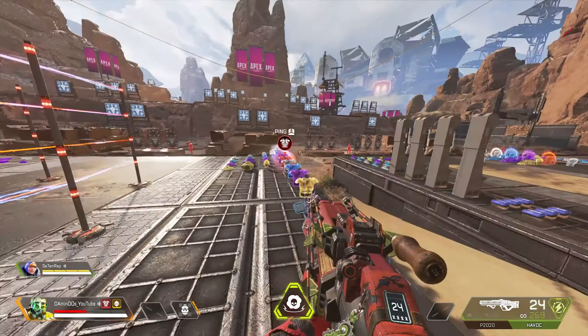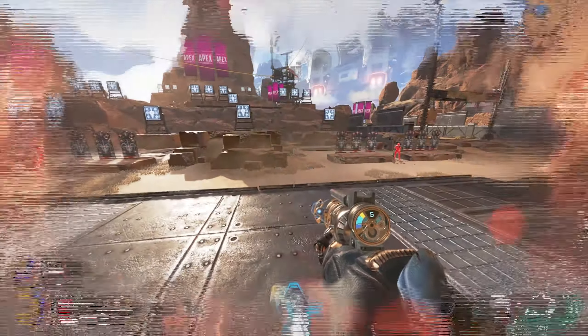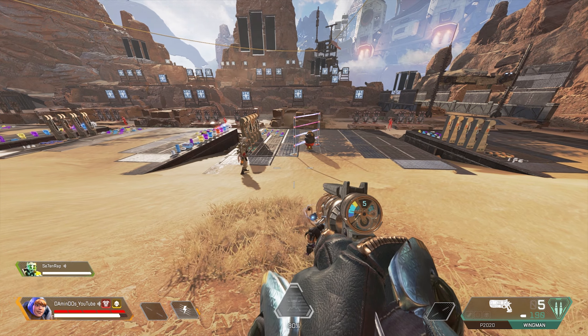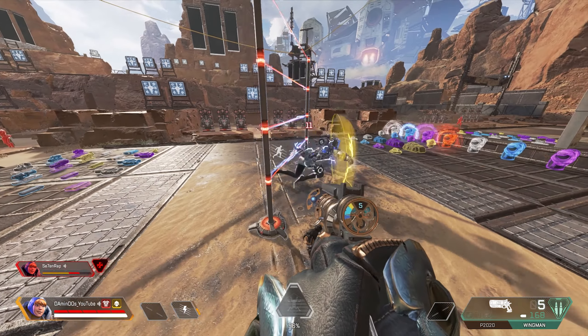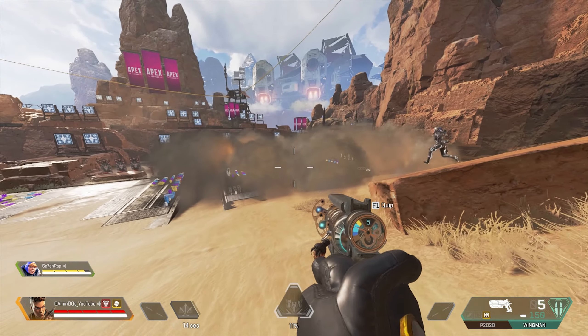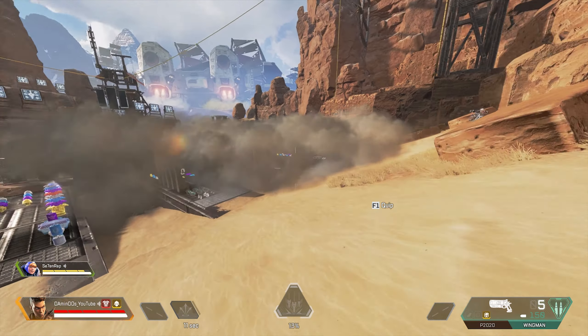Her other passive ability, Spark of Genius, will be discussed later when we analyze her ultimate. Now let's talk about her tactical ability, Perimeter Security. Her tactical ability is one of the advantages that makes her so unique. You can connect nodes to create electrified fences which damage the enemy for 10 each time they come in contact, and can slow down enemies for roughly 1-2 seconds. You can place a maximum of 12 nodes, but can only have 4 node charges ready, and after using them there is a 30-second cooldown to recharge one node. Remember that the Perimeter Security charges have a 3-second cooldown instead of 30 if you are near an Interception Pylon made by either you or another Wattson.